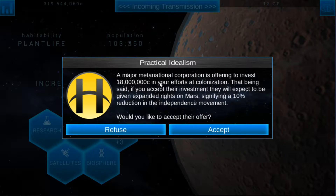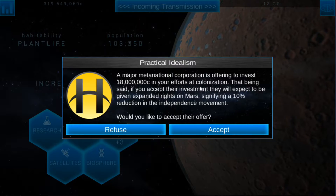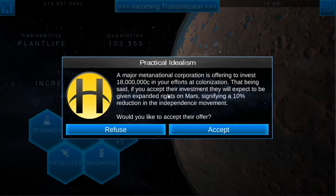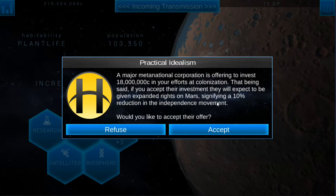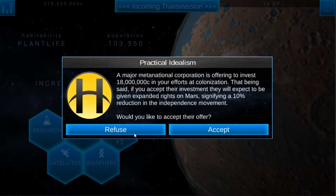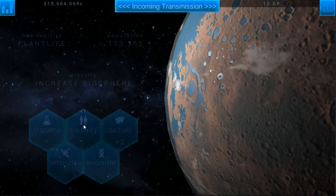Major MetaNational Corporation is offering to invest 18 million credits in your efforts at colonization. That being said, if you accept their investment they will expect to be given expanded rights on Mars, signifying a 10% reduction in the independence movement. Would you like to accept their offer? Refuse.